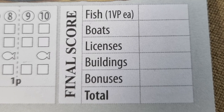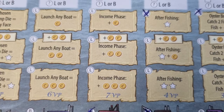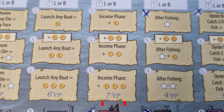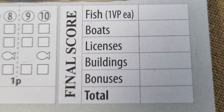When adding the score, you will see a reminder of how to tally each section. For fish, give yourself one point for every fish you have in your boat or harbor. For boats, if you have been able to mark off the boats shown, you will score that many victory points per boat you were able to unlock. For licenses, if you are able to unlock all three of a particular kind, you will score the victory points listed on the scorecard. For buildings, you look at the wharf and score whatever points have been marked off in that section. In the bonus section, if you have scored in the King Crab area, you would indicate those scores here. The player with the highest total score is the winner.